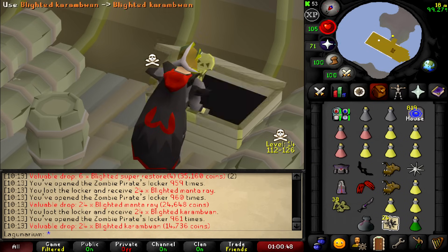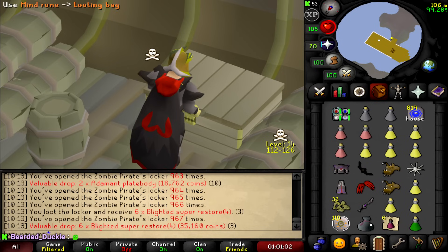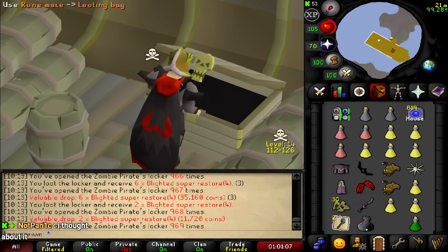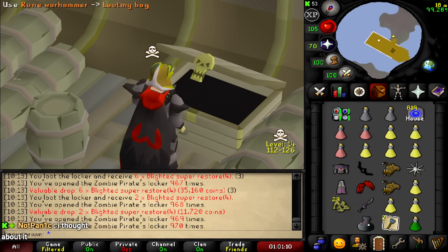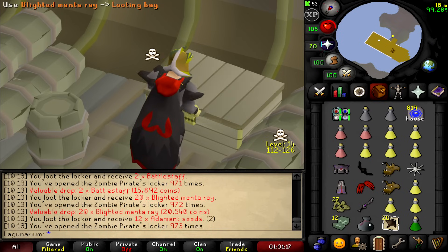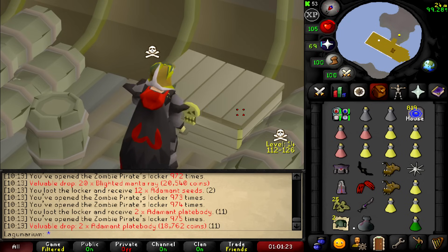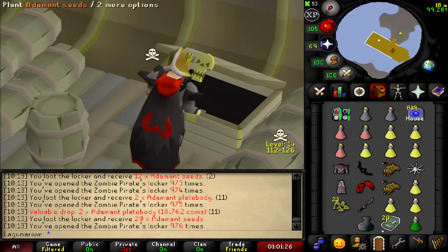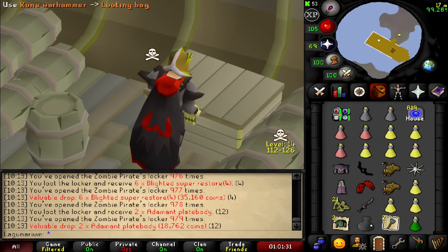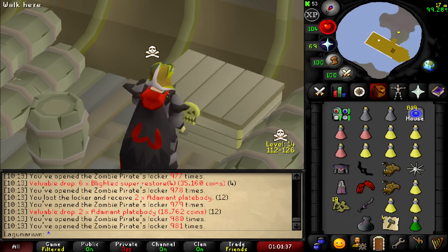I'm really surprised no one tried to log in and attack me. 1 scroll surely — 30 keys. Oh, it's a double longsword right there. Into the mine runes — feels bad man. Warhammers, maces — 29 keys, please just one. 25 keys to go. Addy seeds, restores. Addy plates. I'm really interested to see what the average loot is per key.